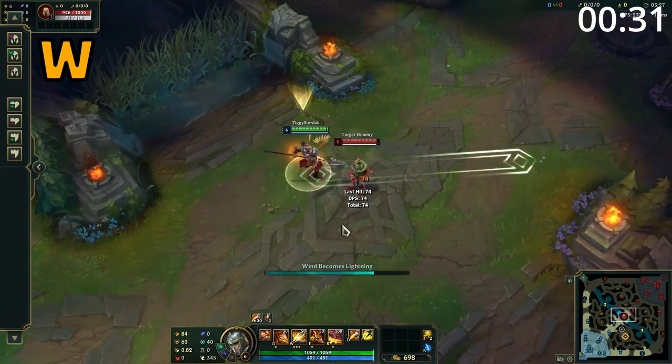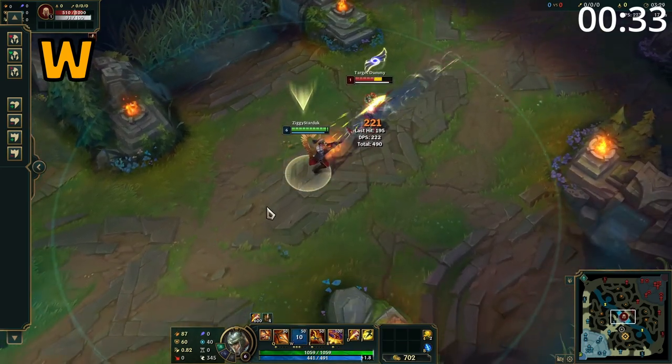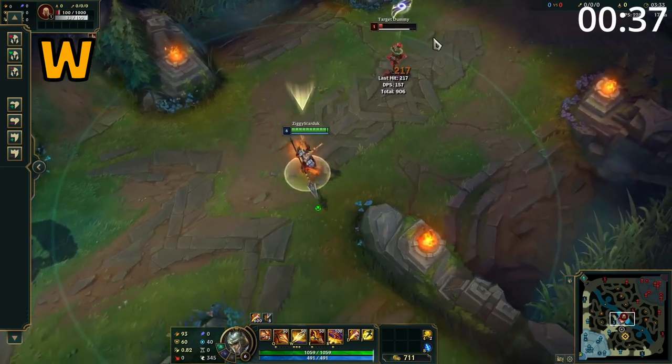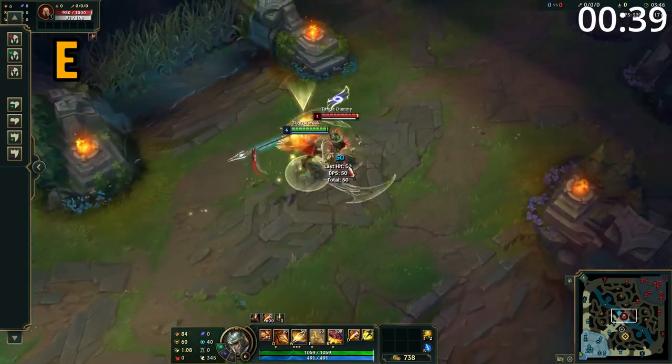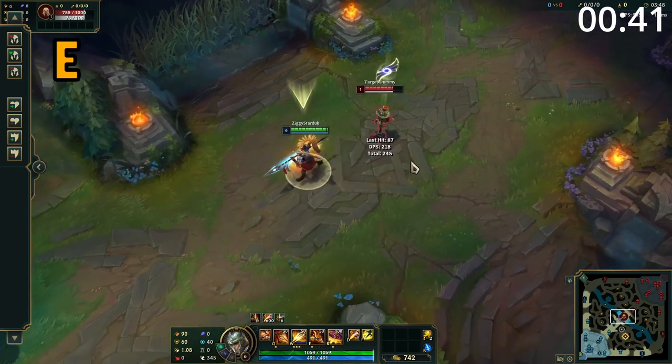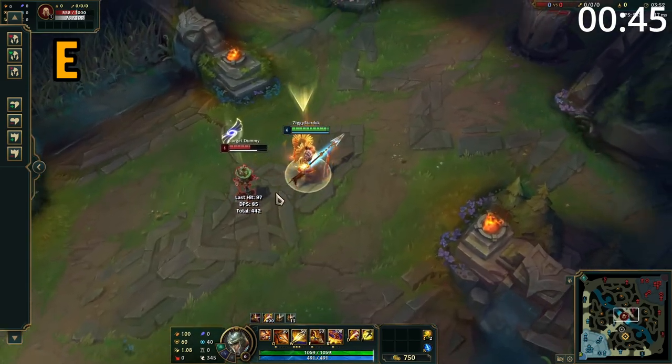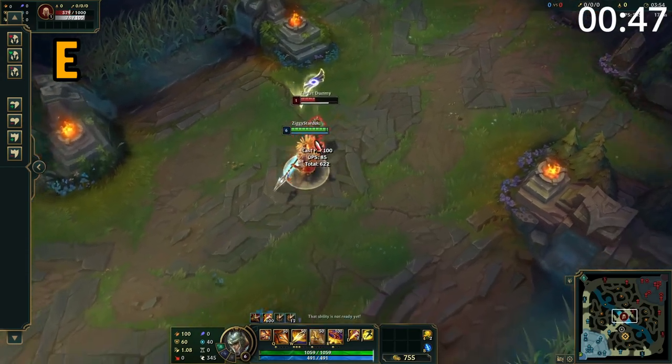Xin's W has two parts to it with two different hitboxes. The first is a slash in an arc in front of him dealing damage. After this, he throws out a long-range skill shot which deals damage and slows. Xin's E dashes him to an enemy which deals damage and slows all targets in an area. In addition, Xin grants himself a large chunk of attack speed for five seconds after use. The range of the dash is also increased against targets who are challenged.